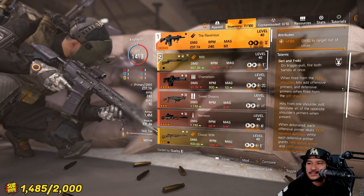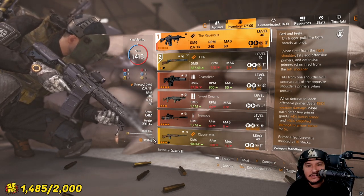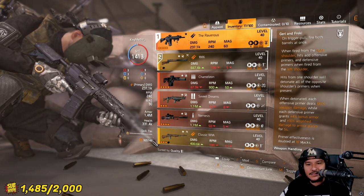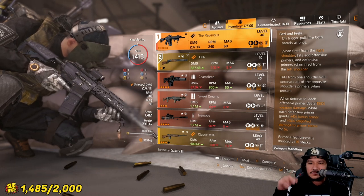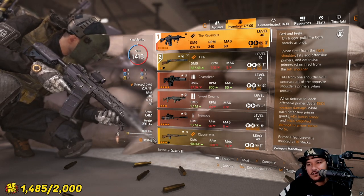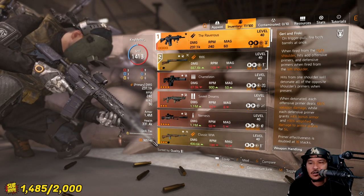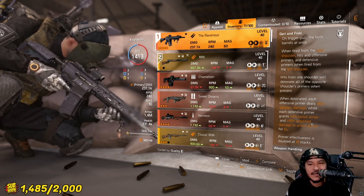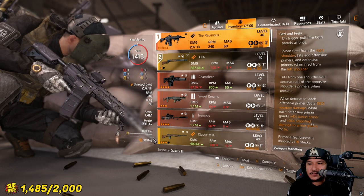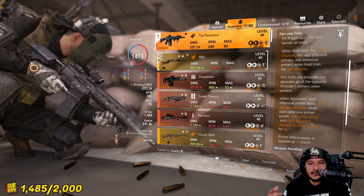Remember — each offensive primer deals 100 weapon damage. Primer up to 10 stacks and then you double that at 10 stacks. Only five bullets because there are two barrels, two bullets at a time, five shots equals 10 stacks. Swap and it works the same on the defensive primer — the blue one. Four percent armor bonus and 10 amplified damage to armor plates for five seconds. So at 10 stacks that's eight percent per stack and twenty percent amplified damage per stack. That's how I'm understanding the weapon — let me know what you guys think.